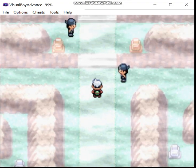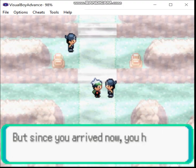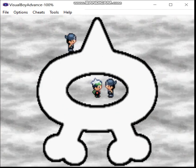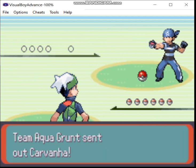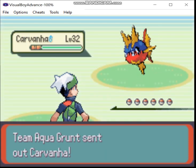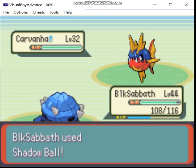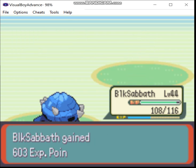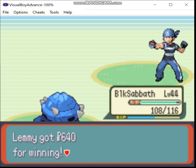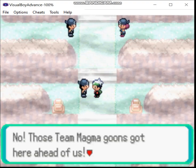Now we take on Team Aqua. Might as well swap those real quick. Dark-type — not very effective, not that it matters! Team Magma's already gone, but we'll be dealing with them soon enough.